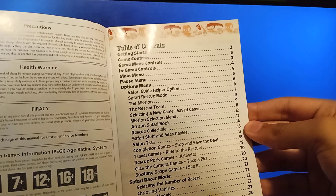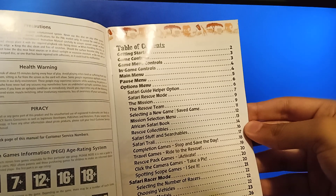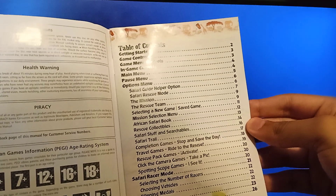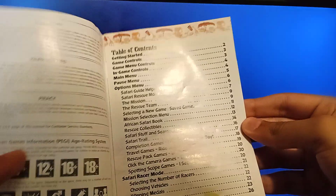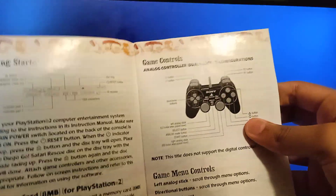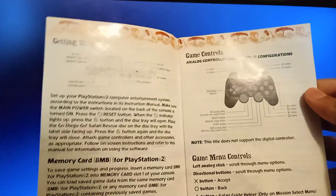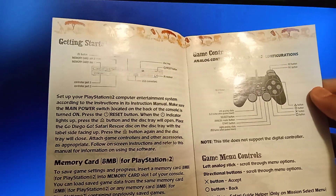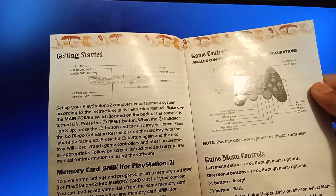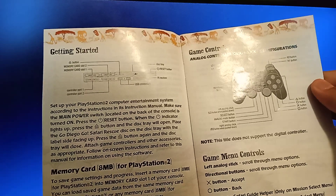Rescue Safari rescue mode seven, the mission nine, the rescue team nine. Selecting a new game, saved game eleven, mission select menu. Getting started: button, memory card slot one, memory card slot two. Controller part one, controller part two, disk drive, switch button, USB connectors.